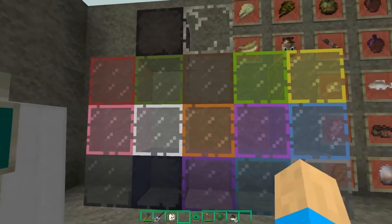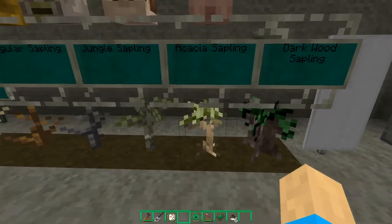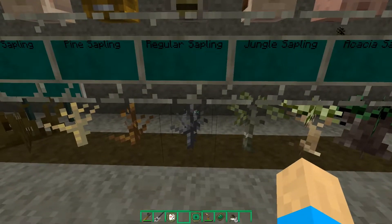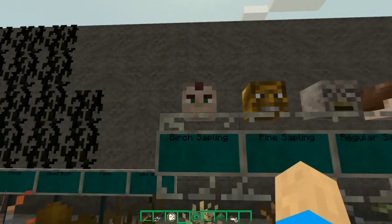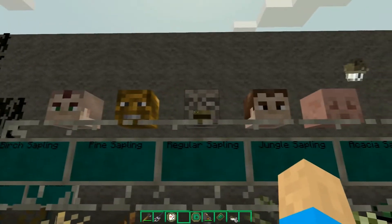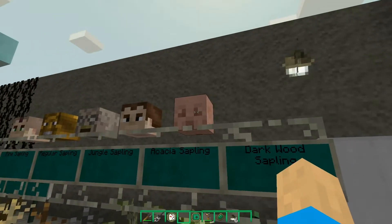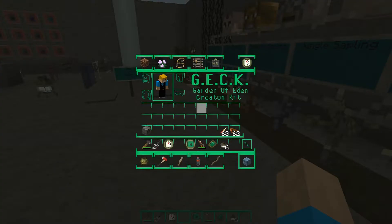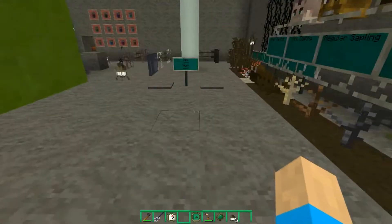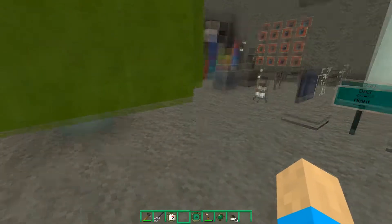Here we have all of the glass blocks, the banner, the dark oak sapling, the acacia sapling, the jungle sapling, the oak sapling, the spruce sapling, the birch sapling, the skeleton head, the wither skeleton head, the zombie head, the player head, and the creeper head. Also, the normal default Steve skin for this texture pack is actually a male vault dweller, and if you get the alternate version you will be a female vault dweller.